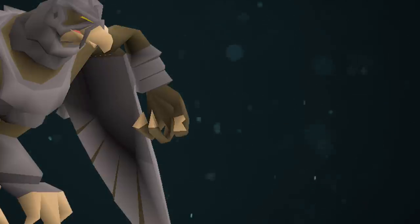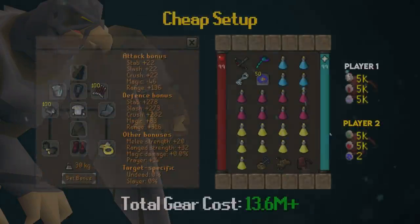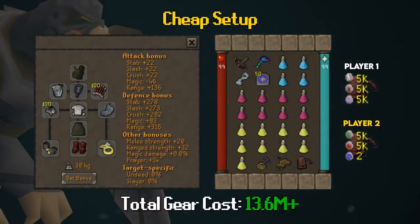Starting with the cheap setup — and when I say cheap for God Wars Dungeon, it is cheap. You will inevitably take some damage with this setup; it's pretty much the bare bones you want to bring to Kree'arra. Duo is the easiest approach because of how you set up Kree'arra to use black chinchompas on it, and if you and your partner can get in sync, this works very well for a good amount of kills per hour.